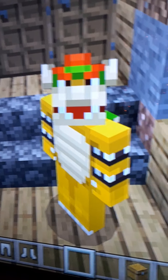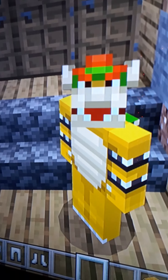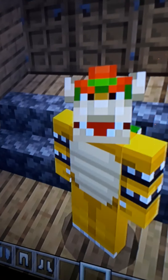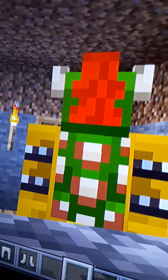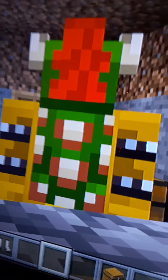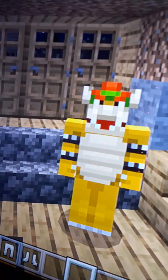Moving on to the next one, we have Bowser. You can see he has the horns, the hair, the teeth, the two armbands, the chest plate thing, like the little turtle shell thing. And you can see he has a very, very good and well-detailed shell. I love the detail on the shell. And then the back hair — I love the back hair.